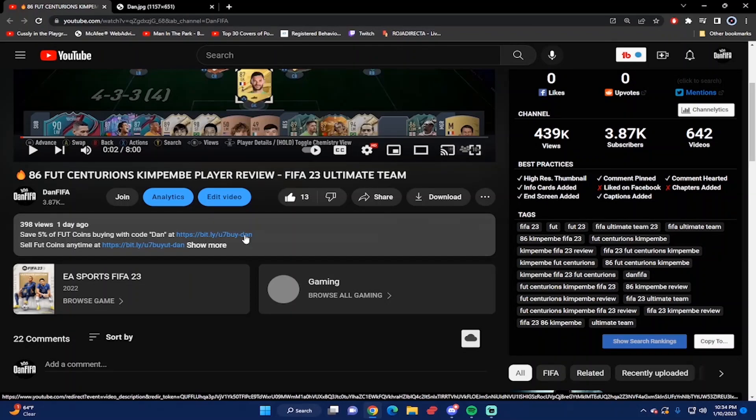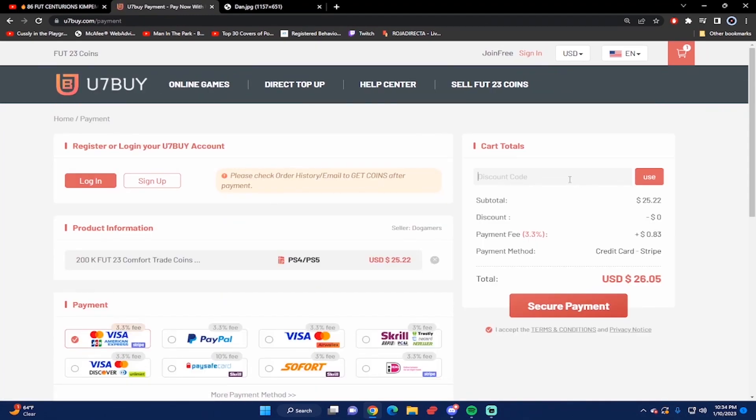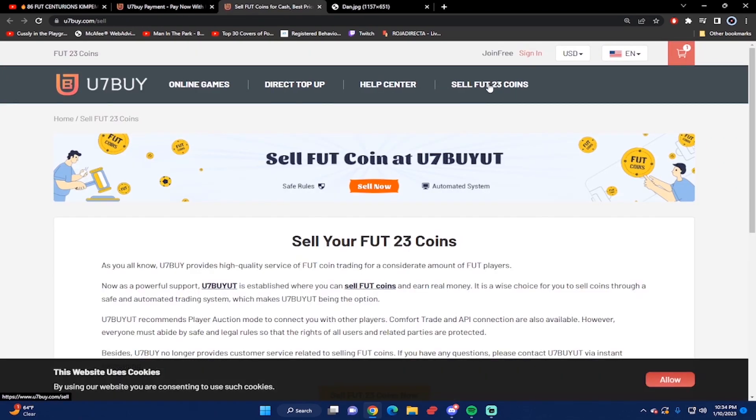If you want the cheapest and most reliable FIFA 23 coins, make sure you check out u7buy.com. Save five percent on FIFA coins by using the code 'dan'. Next time you want to buy some coins and make your team even better, also if you ever want to sell your FIFA 23 coins, you can go on the website and sell to them as well.